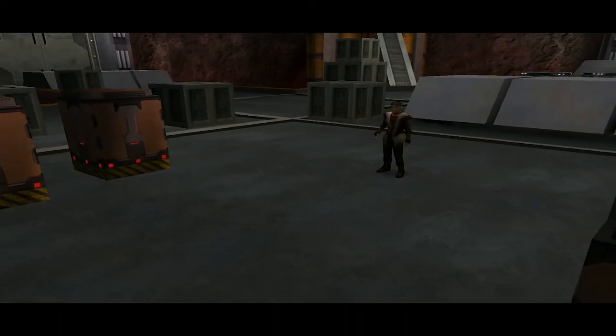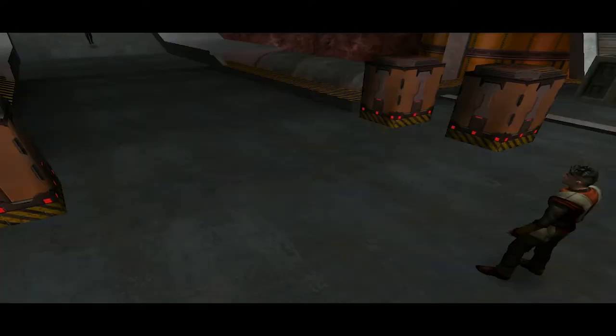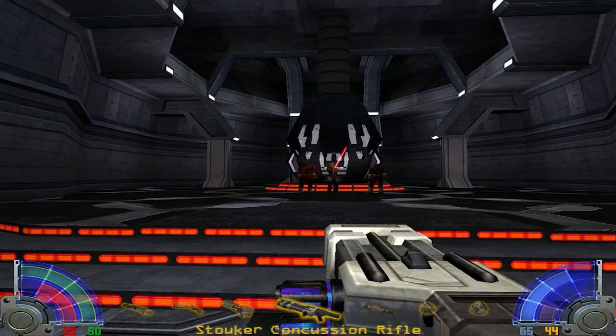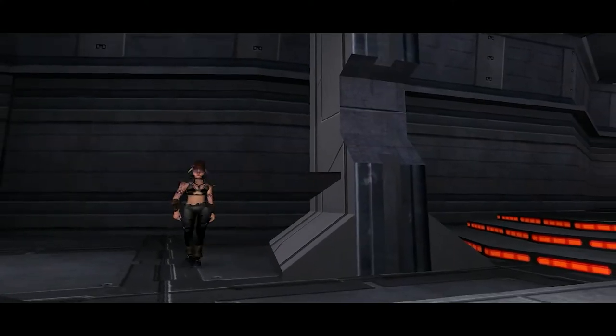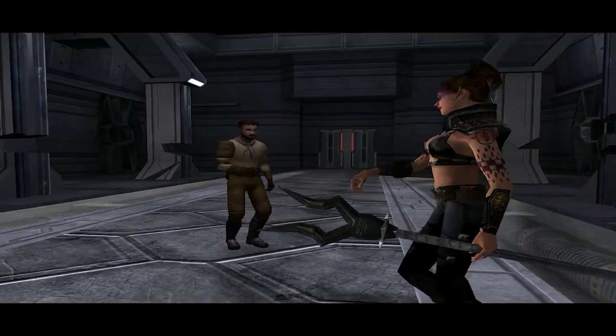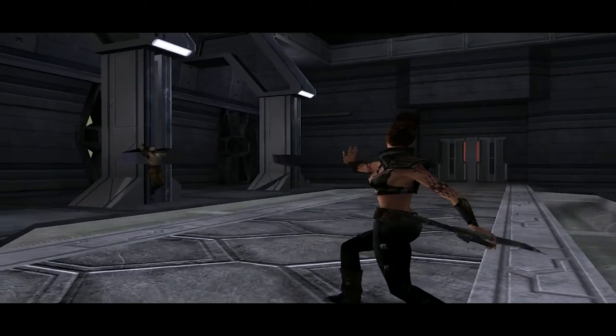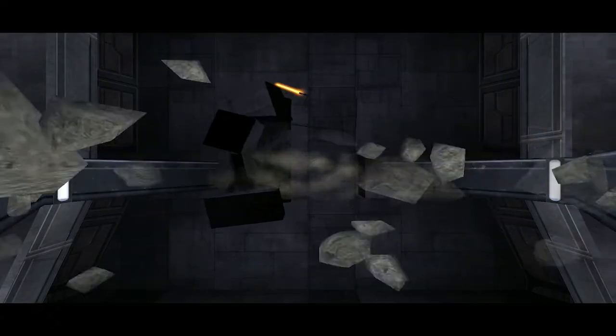When we next see Rosh, he doesn't have the staff and is apologetic to Jaden for turning to the dark side. We defeat Rosh, but not before he turns into the Flash. Kyle comes running into the room and Tavion zaps both Jaden and Kyle. Kyle and Tavion have a confrontation because they have history together. Tavion runs away with Rosh and we lose our lightsaber in the collapsing rubble, forcing us to build a new one.